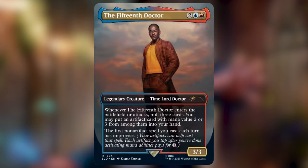Let's move on to our other new Doctor — the 15th Doctor, who mills 3 when he enters the battlefield or attacks, then returns an artifact with mana value 2 or 3 from the graveyard. Then he makes your first non-artifact spell you cast each turn have improvise, meaning you can pay the generic costs by tapping artifacts you control. The 15th Doctor wants you to play a whole bunch of small artifacts and then make your big impact with other spells that your artifacts will help you cast. Really, the important thing is leaning into the improvise ability as much as you can.